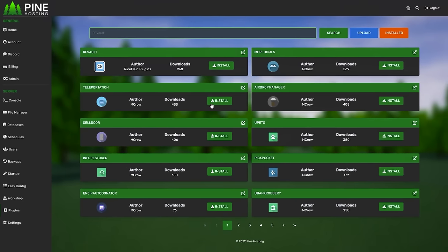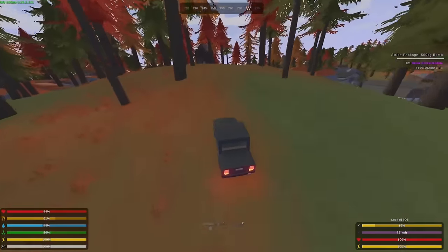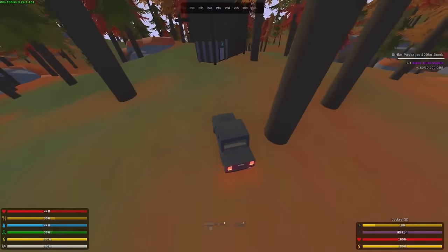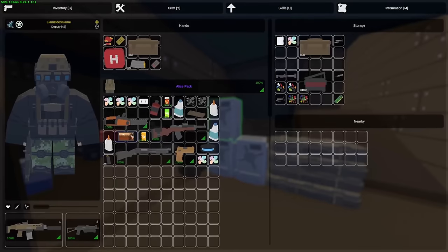A standout feature is the ability to install plugins and mods just by clicking once. If you already have a server with another provider, no worries — they'll provide personalized assistance to help you migrate your server. If you're ready to start your own Unturned server, don't miss the link in the description below and use the code LDG for an incredible 30% discount.